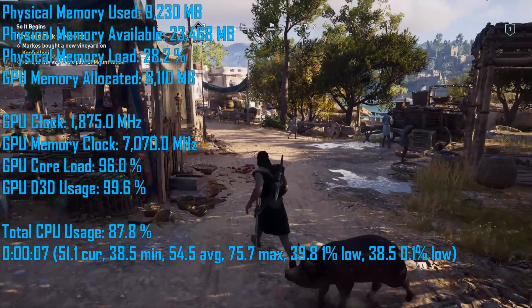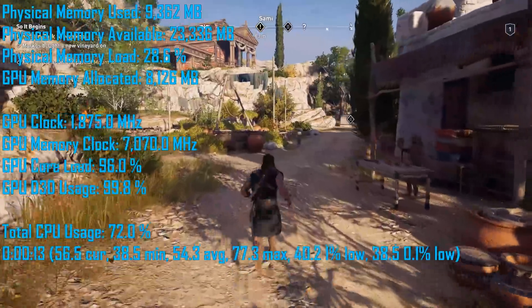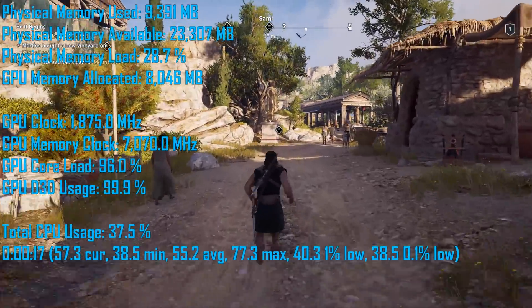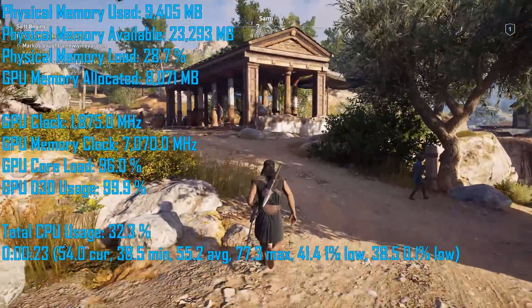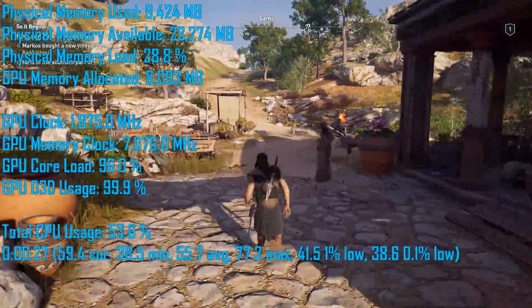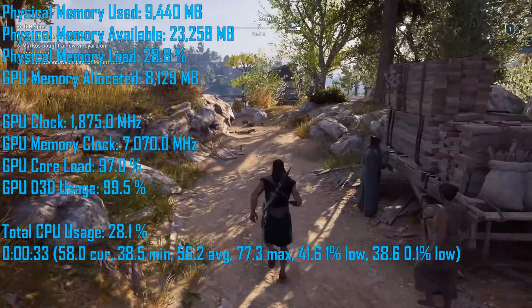All testing has been conducted at 4K using the highest possible quality preset with an RTX 2080 Ti. Starting with Assassin's Creed Odyssey, we see around 29% of our 32GB allocated. Throughout our testing, RAM usage hovered between 9.3 to 9.5 gigabytes, with VRAM usage around 8.1 to 8.2 gigabytes. This suggests that a system with just 8GB of RAM could see performance issues in this game.